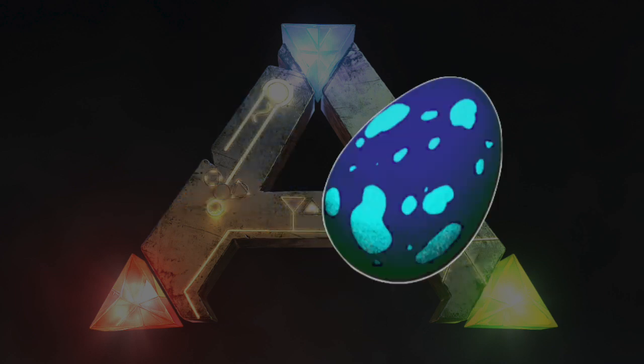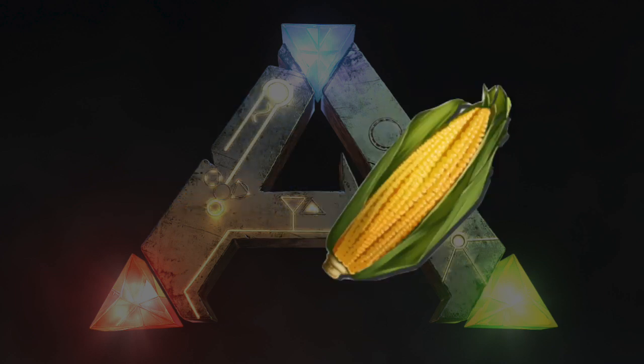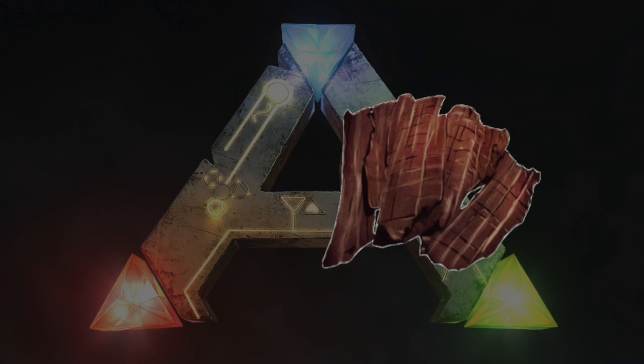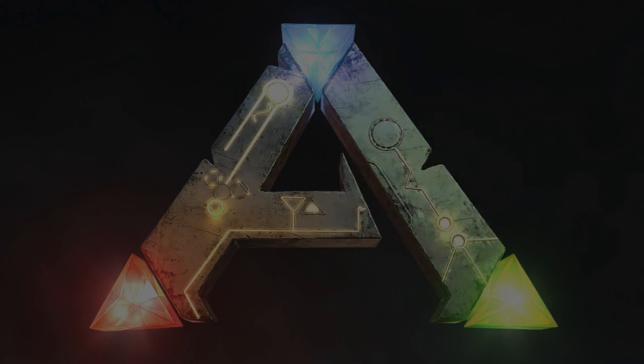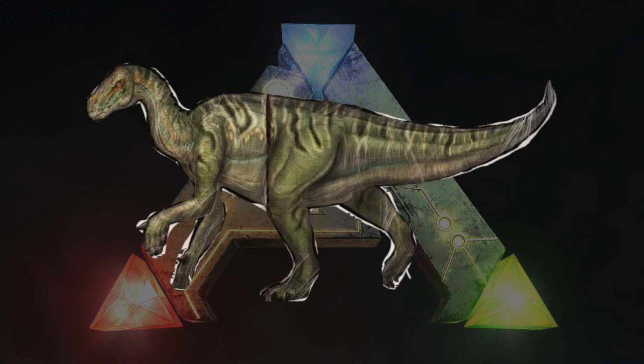The Microraptor Kibble takes one Microraptor Egg, one Long Grass, one Prime Meat Jerky, two Mejoberries, and three Fiber. The Microraptor Kibble can be used to tame the Iguanodon.